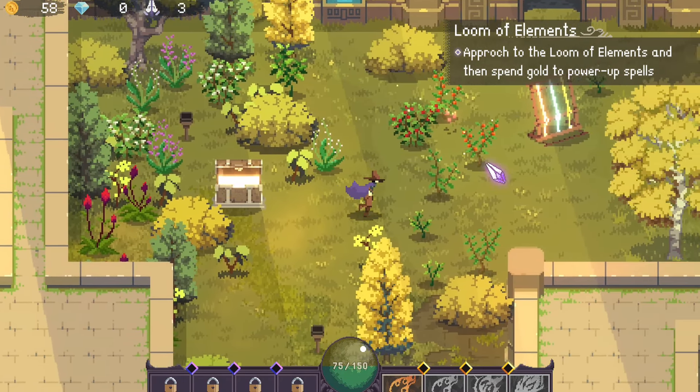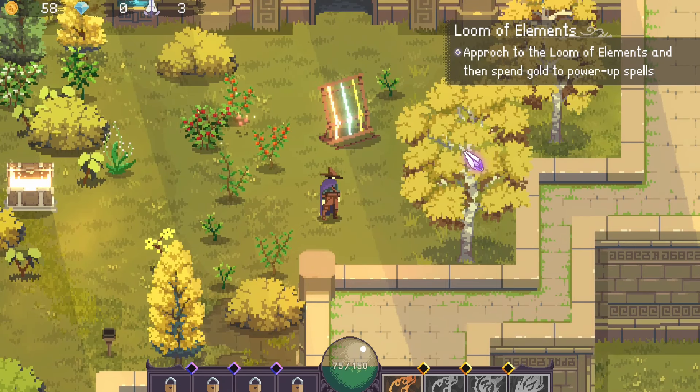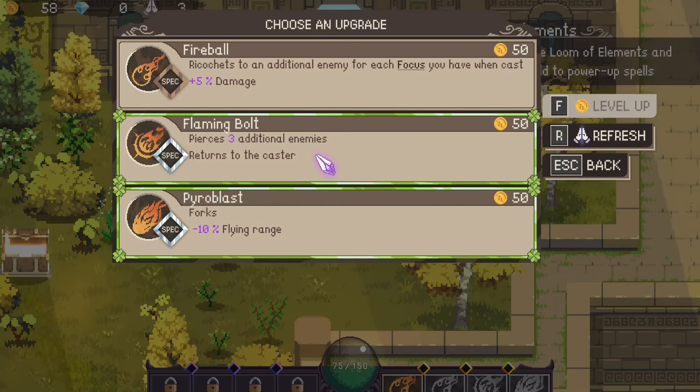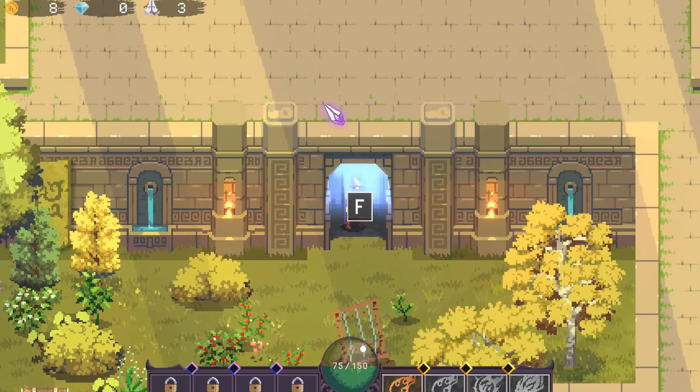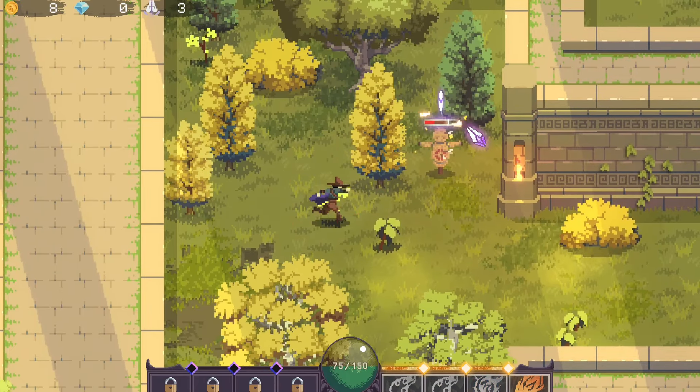That's 58 gold. Room of elements — approach the room of elements and spend gold to buy power-up spells. Something tells me English is not the first language of these developers, but oh well, that's okay. I'll take the fireball. And hit the up key to pay respects, as the old meme goes.